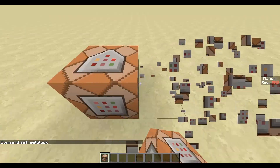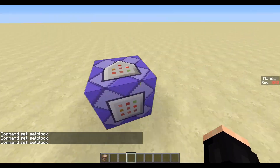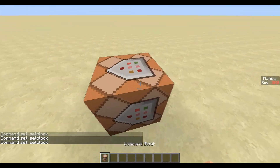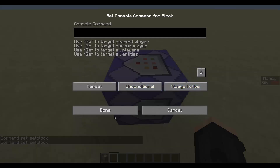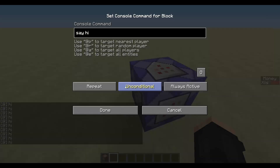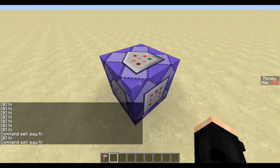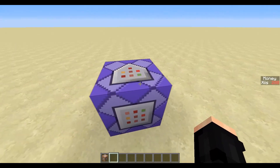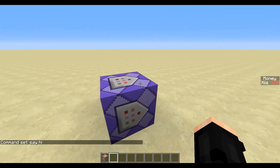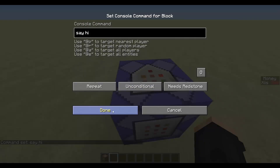This new version uses the new repeat command block — the blue one — instead of the old setblock feature which constantly sets a block to register it. Once you've placed a normal command block, right-click it and you'll see three options: Impulse, Unconditional, and Needs Redstone. Click Impulse twice to change it to Repeat (turns it blue), then set it to Always Active. This means you don't need a lever or redstone block next to it, and it uses less memory on the server.